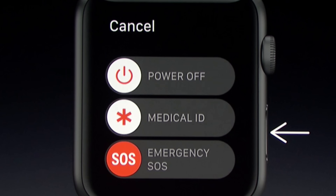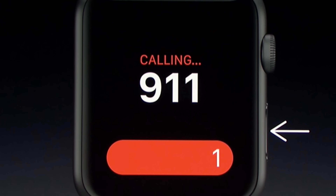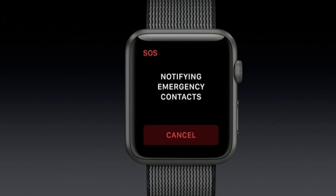One final feature is called SOS, activated by holding down the side button. When the Apple Watch detects that, it automatically calls local emergency services. It can detect your location as well, so it will call the correct number even if you don't know what it is. Once activated, your emergency contacts will be notified and your medical ID can appear for those emergency services.